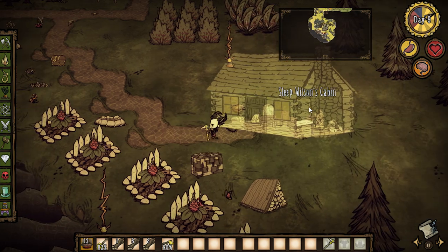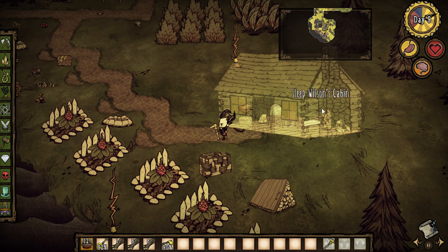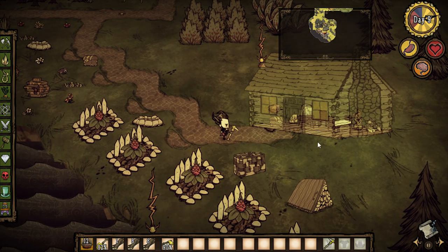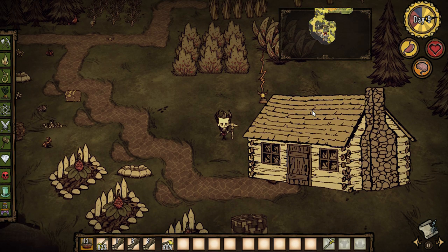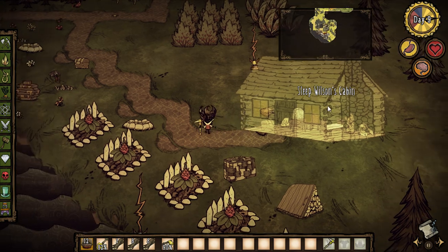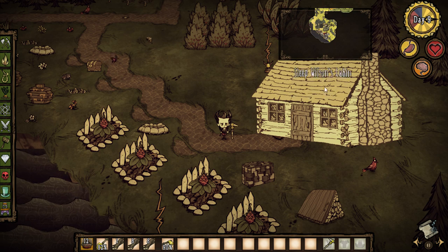This cabin is pretty much like a souped-up tent. It gives you some pretty cool things - you can sleep in this cabin a hundred times before it disappears. It's got a light in it that's infinite, so when you come closer the light turns on at nighttime. When you sleep in here you get a 50 sanity boost and a 60 health boost every time you sleep here, and you also get a 37 hunger boost.